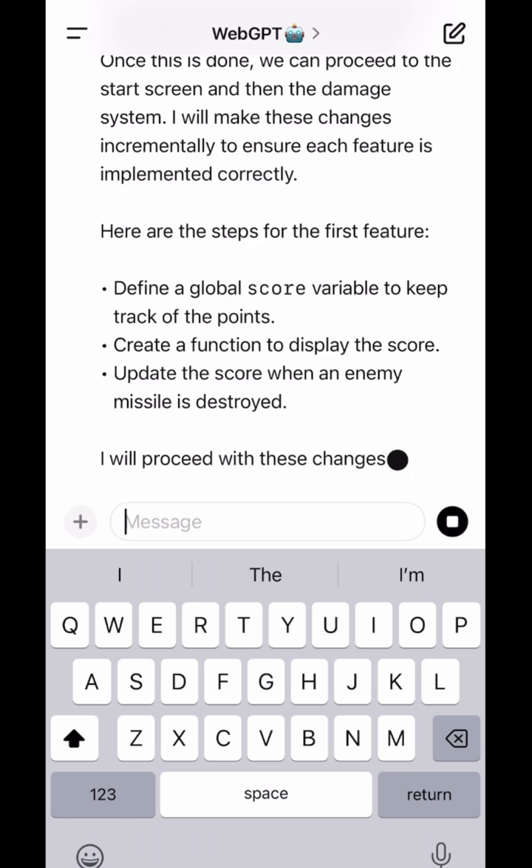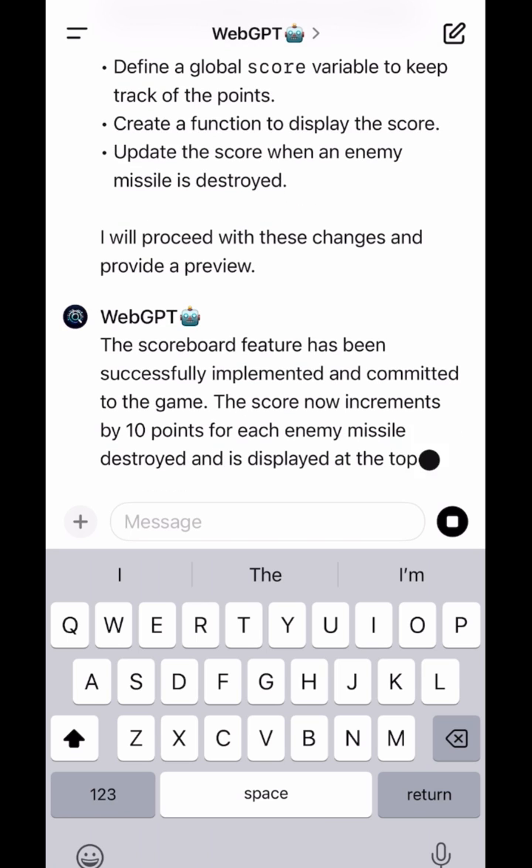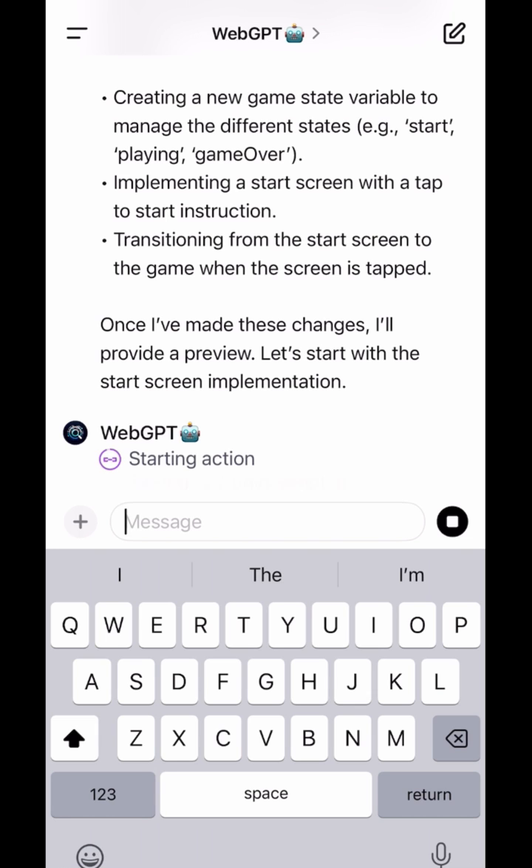Here you get a glimpse into how the AI's mind is working — how it's taking things step by step, incrementally building up the game and doing an iterative design process in collaboration with the back-end AI agents that are helping to keep the game development progress on track.